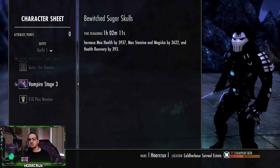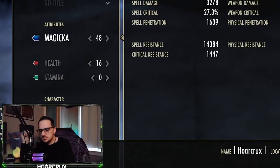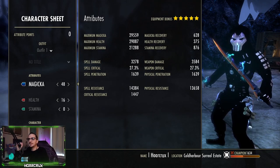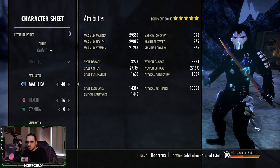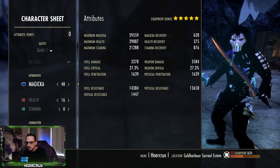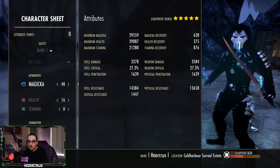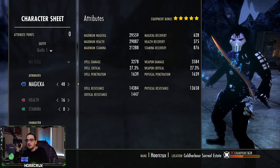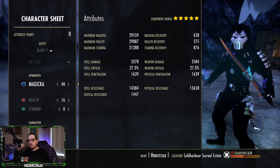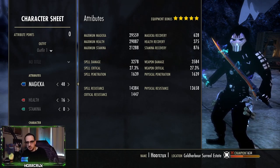Let's hop into the stat sheet shall we. Now there are a few things to note here — 29k maximum health. That's kind of what I want to recommend. If you're starting out Dragonite, anywhere between 29 and 30k health is perfectly fine. Your recoveries are really low — yes, this is a Magic Dragonite despite what the character sheet says, with more stamina recovery. We're running an amalgamation of cost reductions and we have a metric crapload of ultimate regeneration, and we're going to be using our Battle Roar passive to transfer all that into our resource management.